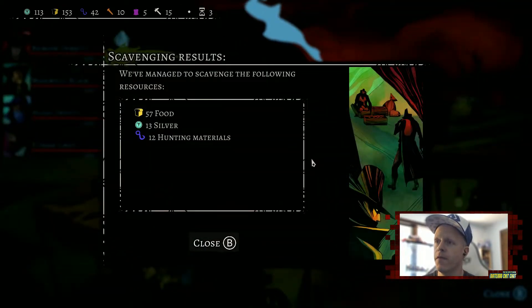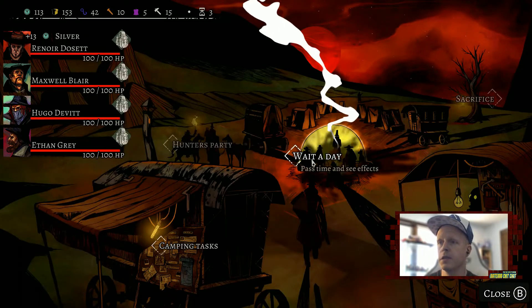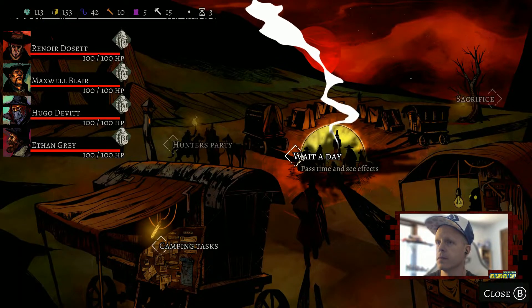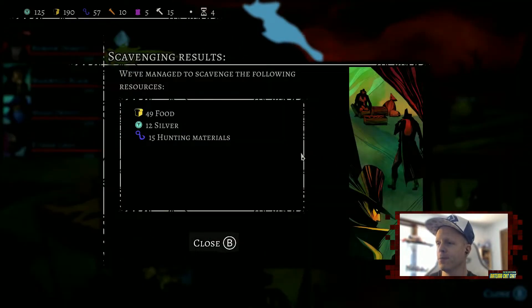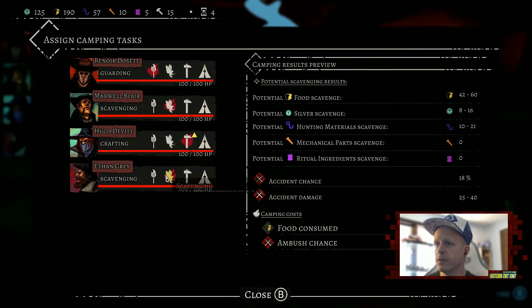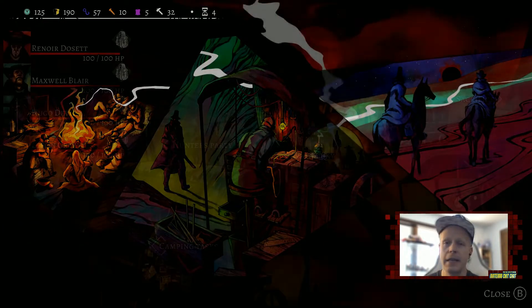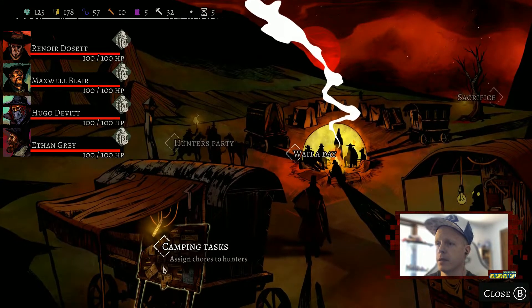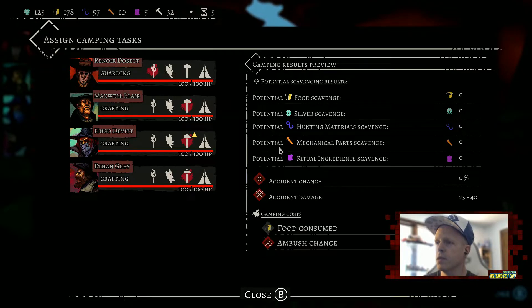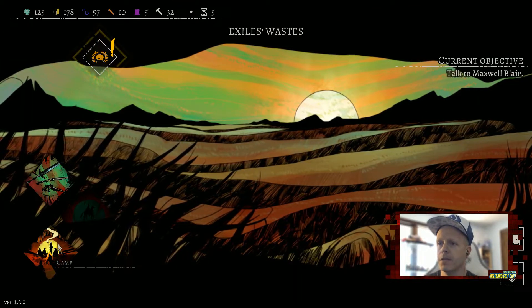From scavenging we got some food, a bit of silver, and 12 hunting materials. Waiting a day consumed 12 food from our list — food is consumed during the day. Another round nets more silver, hunting materials, and 49 food. Camping is really important for healing after big battles, gathering resources, and crafting and upgrading weapons. Food consumed and silver scavenged are key stats to watch.